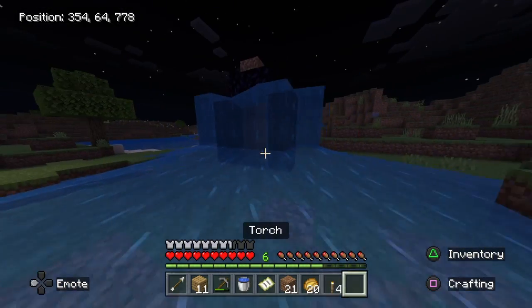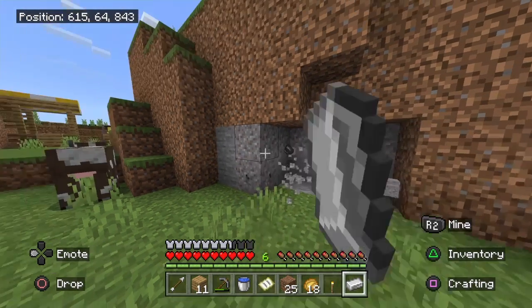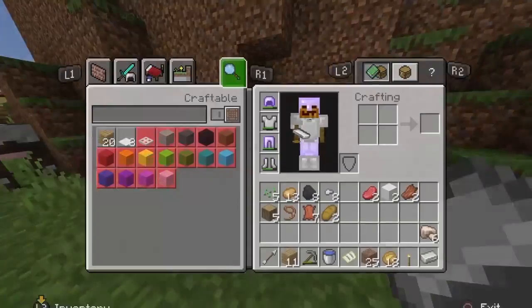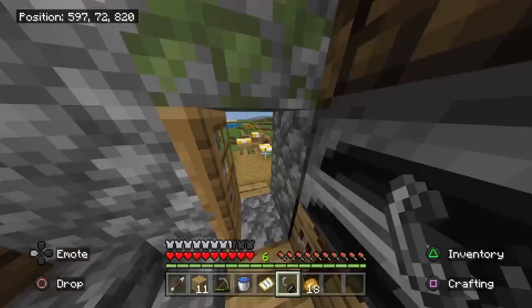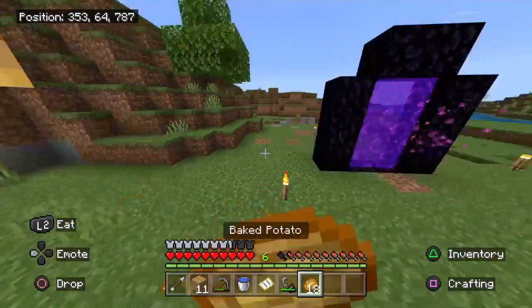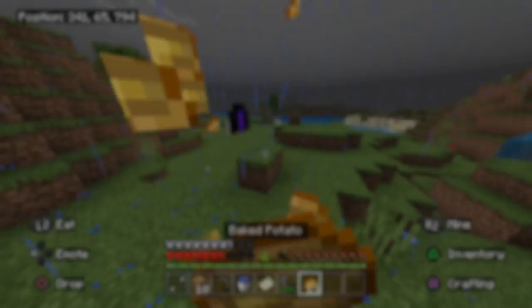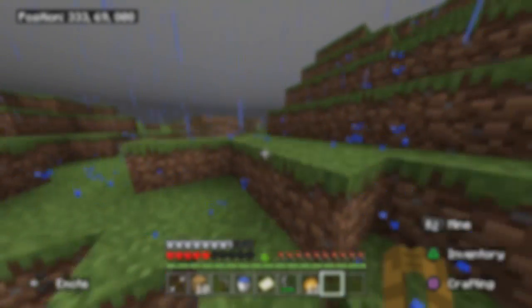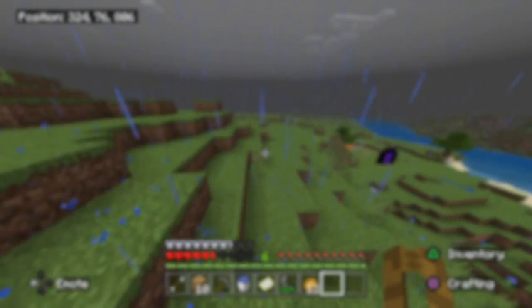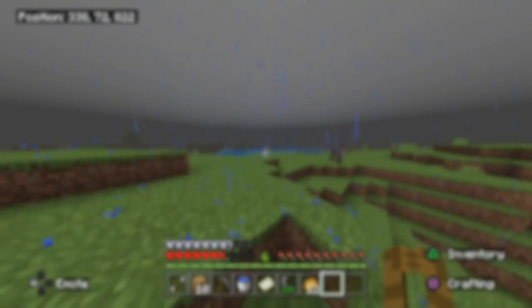The nether portal was complete, but I still didn't have a flint and steel, so I had to go back and get some materials to make it. I then decided that it was time to enter the nether and see what it looked like without a weapon. You're gonna have to wait until the next video to find out what happened and what kind of spawn I got. I'll give you a little hint though — it was looking pretty similar to the first one, but thankfully I was alright.